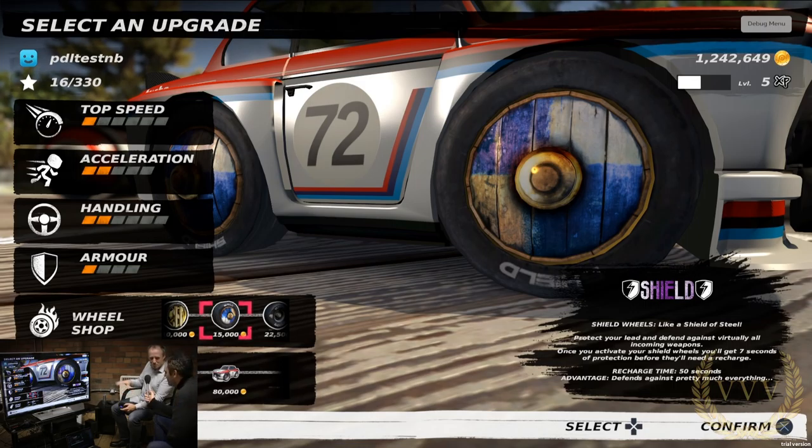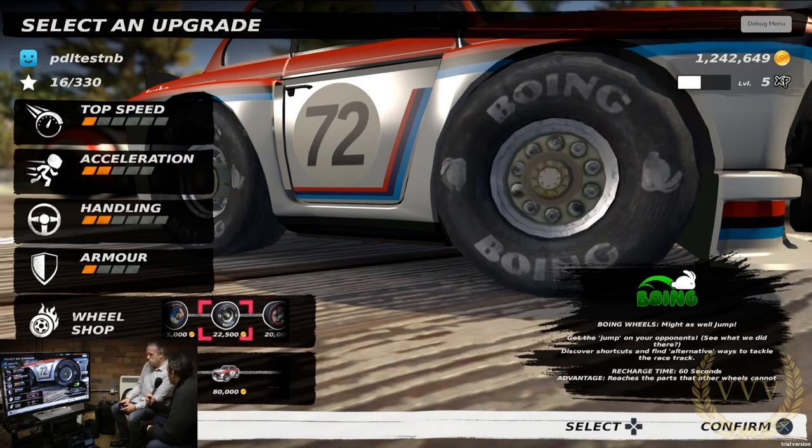Drift events don't appear until the third championship — that's the third out of six. You've got bling wheels that earn you extra coins when you're doing skids. You've also got the Braveheart Shield wheels — they'll put a shield around you for up to about seven seconds, protecting you from virtually everything apart from the acid splats you can leave behind. So the wheels aren't just for show — they all have gameplay associated with them.